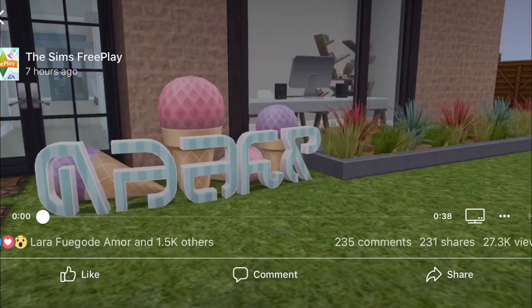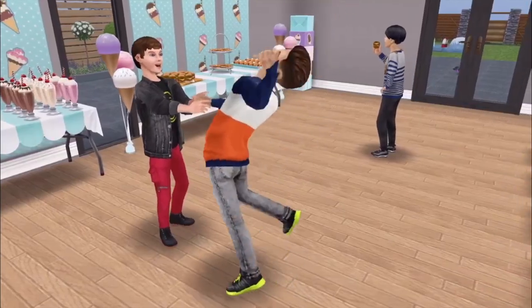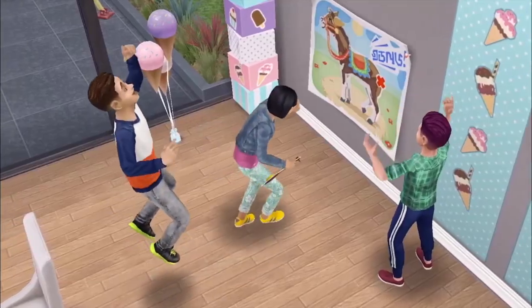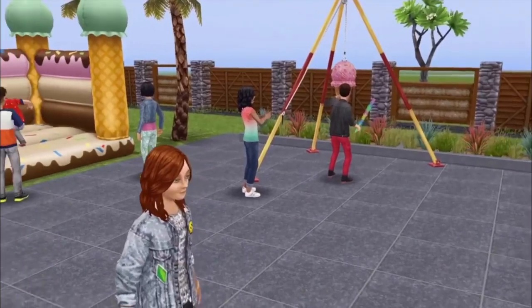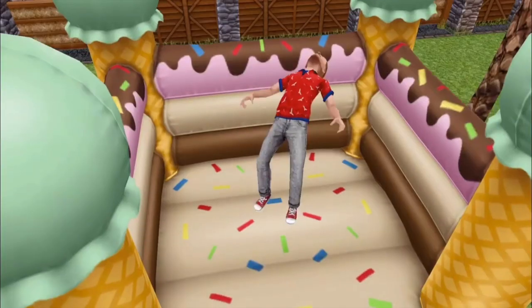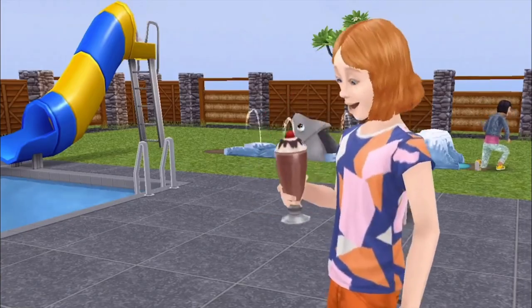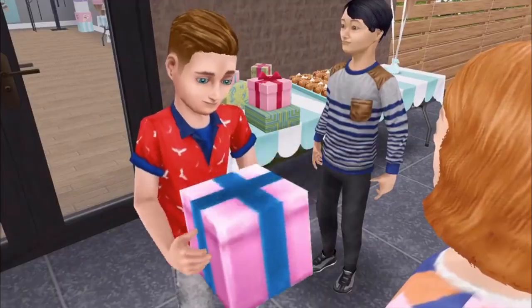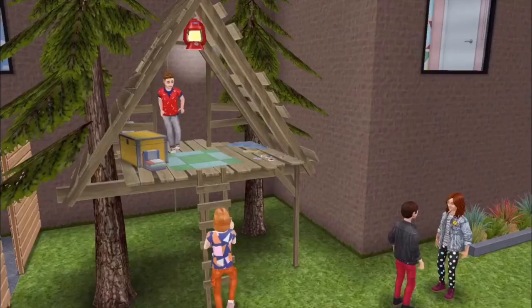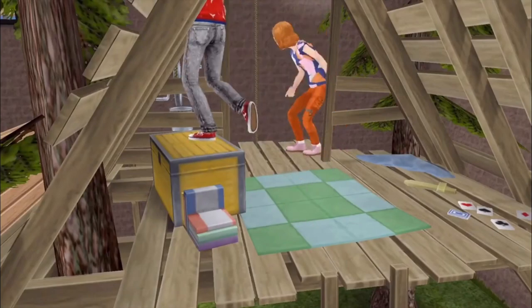Let's watch it again and we'll talk through what we're going to get with the update. So we're going to get a kids party live event where we can create a party for our preteens and unlock these decorations that we're seeing - the tables, decorations, ice cream pinata and loads of different games with different animations that we've not seen before. We can also earn the grand prize, which is the dream kids party house template with a bouncy castle.